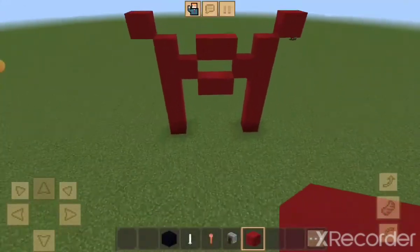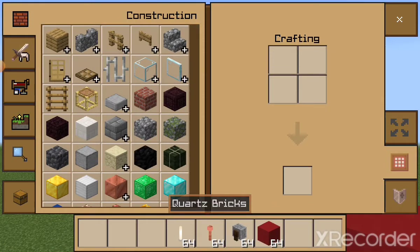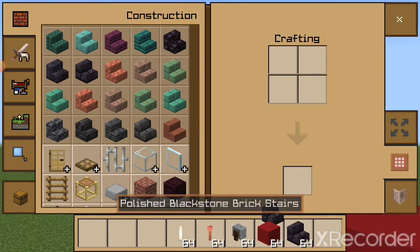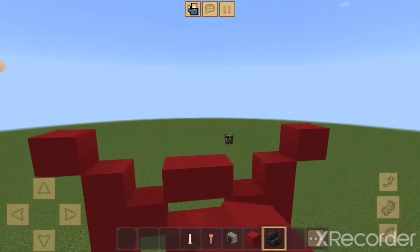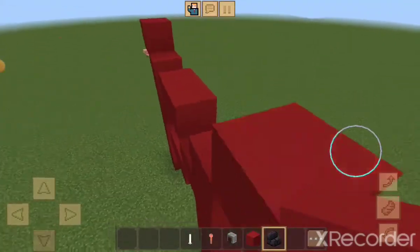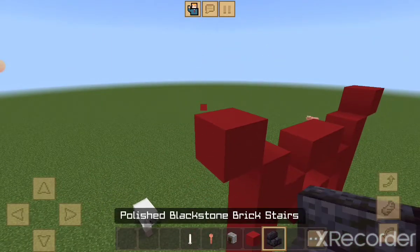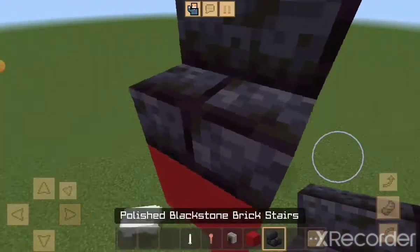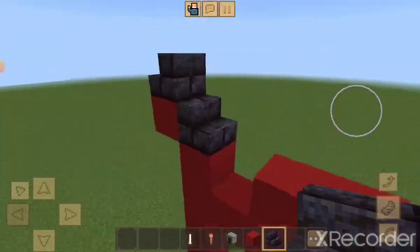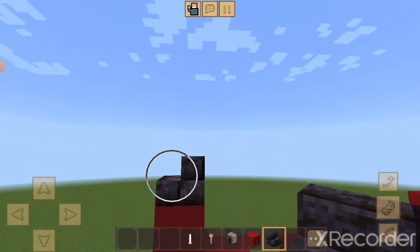So it looks like that, but I forgot we don't actually need black concrete. What we do need is polished blackstone brick stairs to give it that sort of vibe.